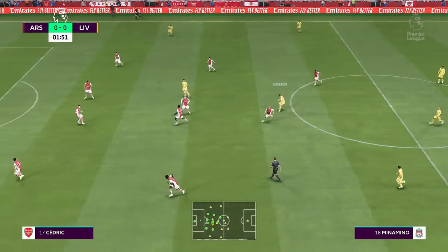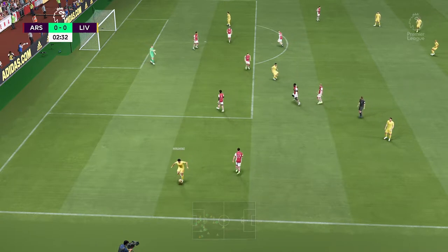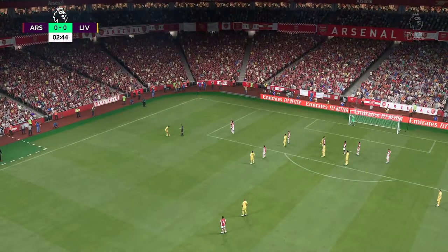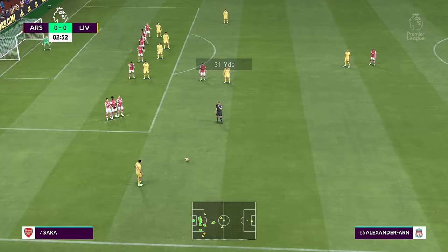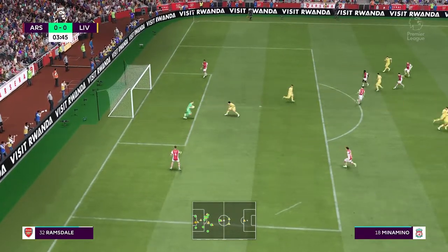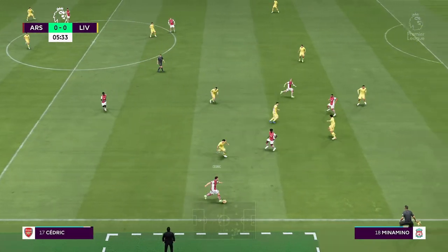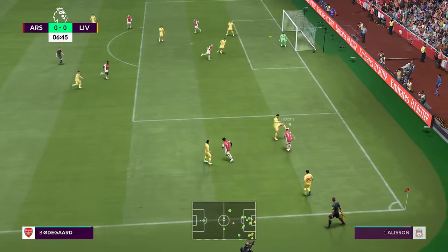Reminding their players of starting the game quickly, pinning the opposition back, playing the ball forward and regaining possession as quickly as possible. Let's take a look at the Liverpool starting 11: Alisson begins in goal, Trent Alexander-Arnold plays with Andrew Robertson in the wide defensive areas, Jordan Henderson starts alongside Fabinho in the centre of midfield, and leading the attack today is Roberto Firmino.